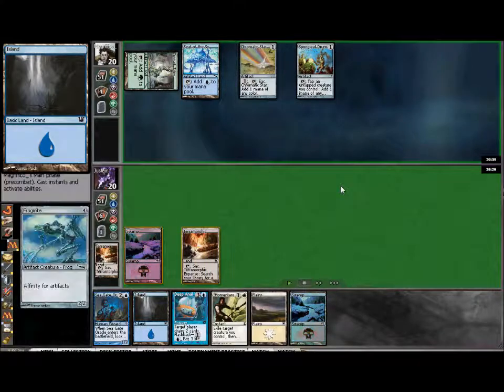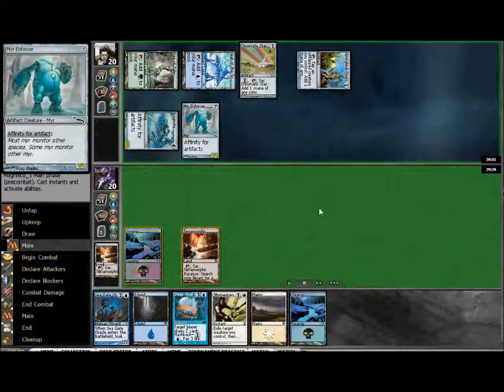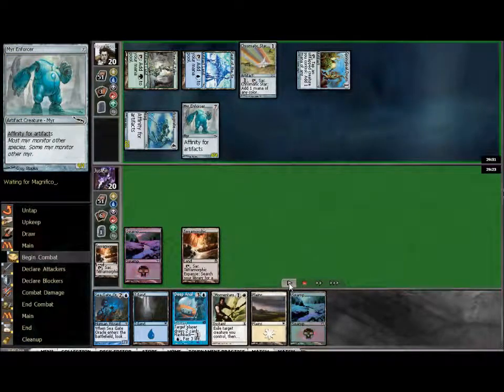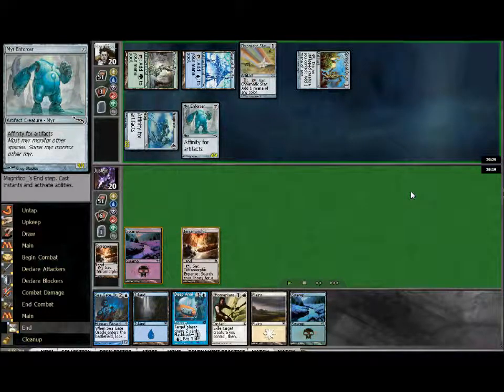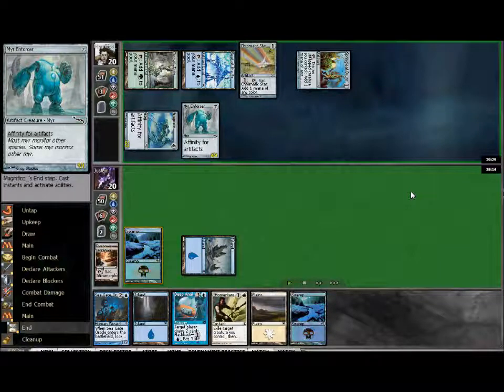He's finally going to put out a Frogmite — four cost, cast for free — and taps it out to get the Mirror Enforcer down. That's a pretty strong turn two. Check that out — he's got a 2/2 and a 4/4 creature in play on turn two. How many decks can pull that off? I'm going to be able to play out the Seagate Oracle on my following turn, and it's going to pretty much just act as a chump blocker. There's not much I can do, and I'm going to use it to dig around for any kind of answer I can find.